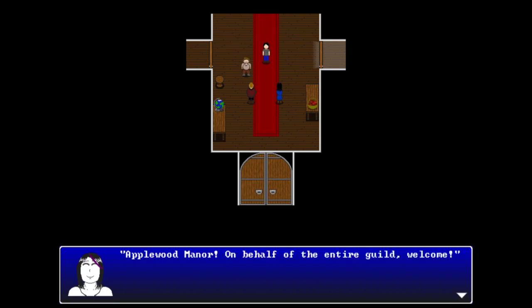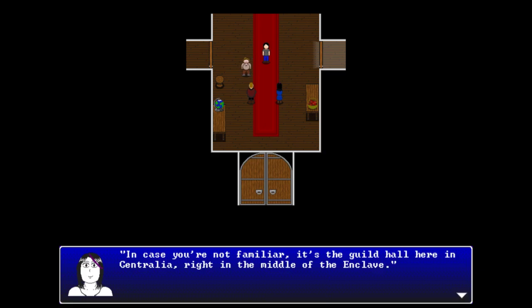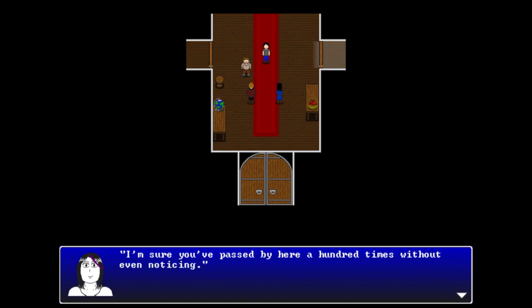Violet explains that Applewood Manor is a guild hall in Centralia, right in the middle of the enclave. She notes you've probably passed by it a hundred times without noticing. You don't have to be a member to stay - they're open to anyone. It's their way of trying to help since 'the game broke.'